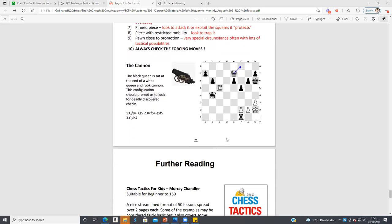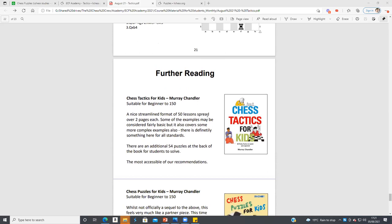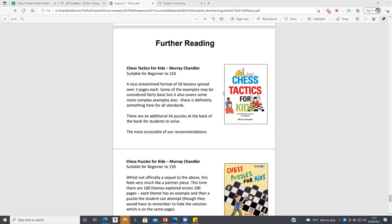We've got the cannon here — Queen f8, King takes, or g5, then Rook takes f5 winning the Queen. That's the introduction to this month's material.